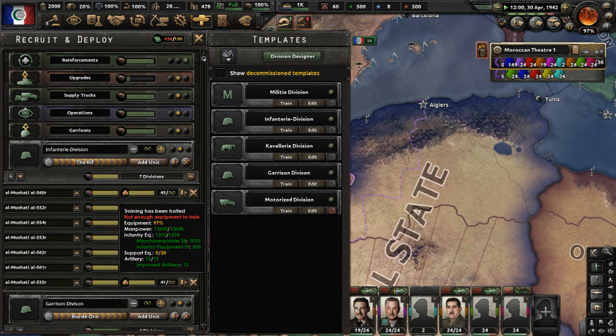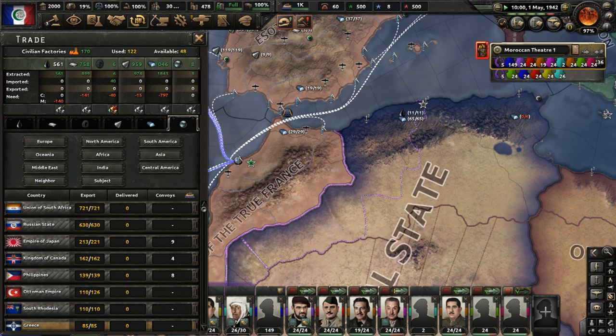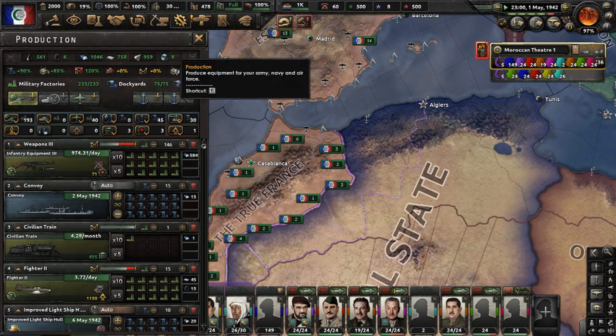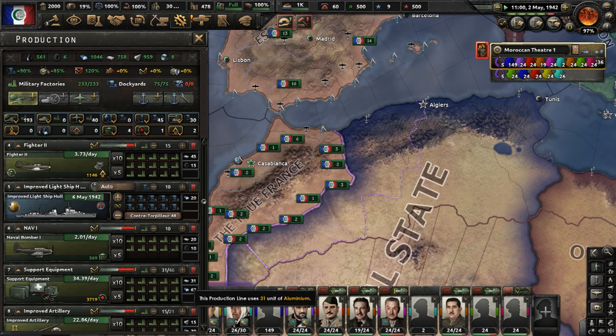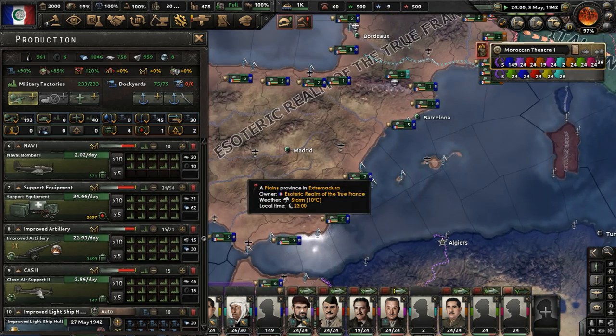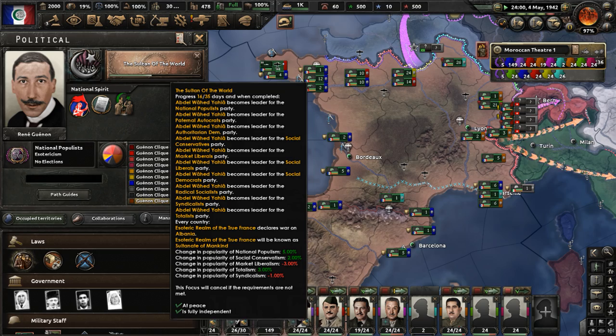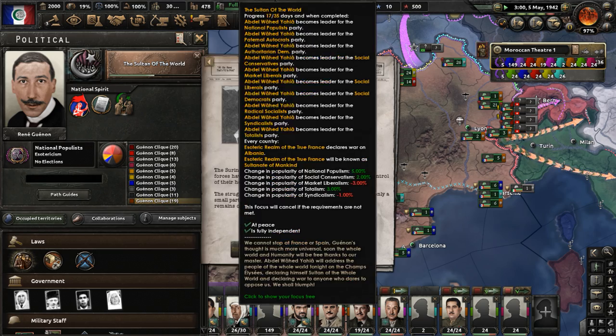Right now we can't train anymore because we need support equipment. Let's put more production on support equipment - more factories. We're already waiting for more factories to be used for making support equipment, but that's going to be done. And Sultan of the World has less than 20 days to be complete.